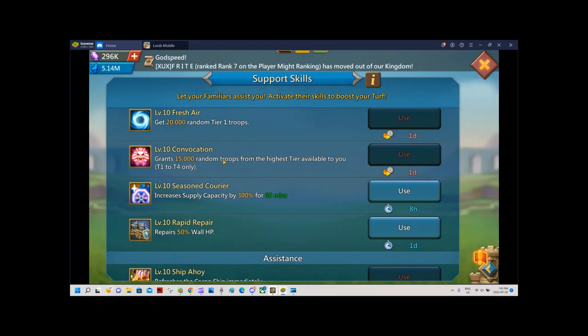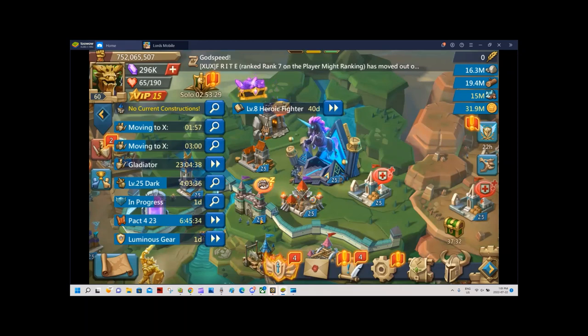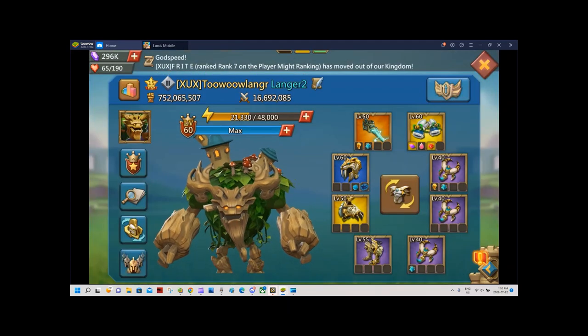Filling the bank is something everyone can do, so if you're free-to-play I suggest you focus on that. You help the rally lead and the fillers to make sure they can heal after a good hit.